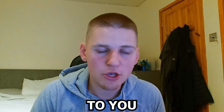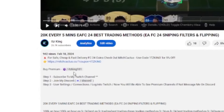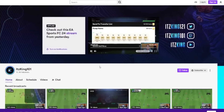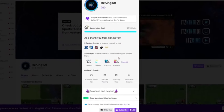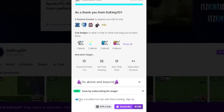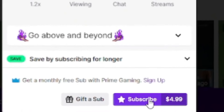If that does sound interesting to you, make sure you go into the description of today's video. Click the Twitch link, subscribe to my Twitch channel. It's either £4 a month or you can join for free with Amazon Prime. All you have to do is just connect your Amazon to your Twitch account, get a free sub, then go into the Discord, connect your Discord and Twitch together and you'll be in the Discord making millions of coins.